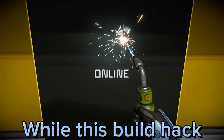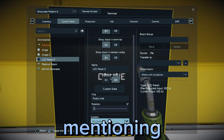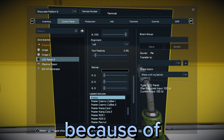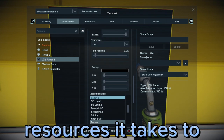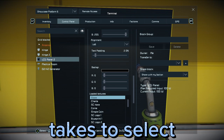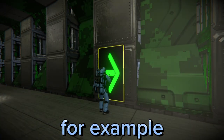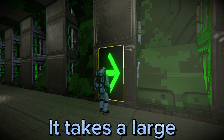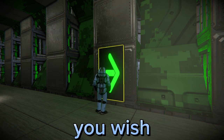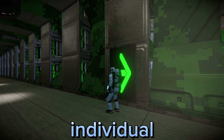While this build hack isn't the most interesting one on this list, it is still worth mentioning. Signage is usually difficult to set up because of the amount of resources it takes to make an LCD panel and how long it takes to select the desired sign. Take arrows, for example. It takes a large amount of time to create signage pointing in a direction you wish because you have to set up each individual LCD panel.